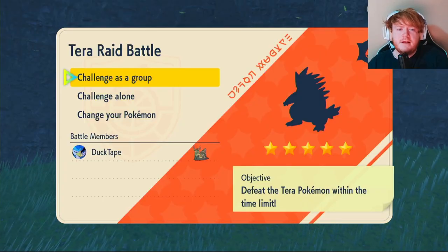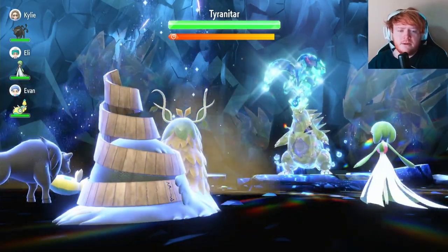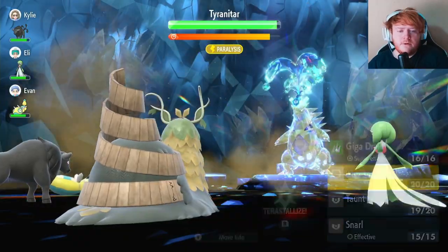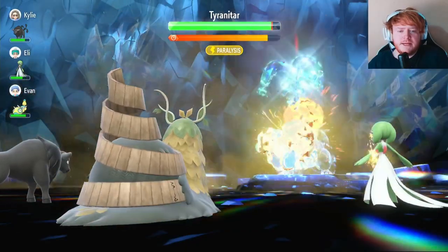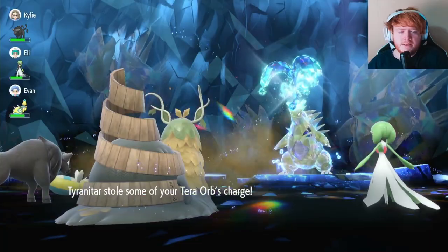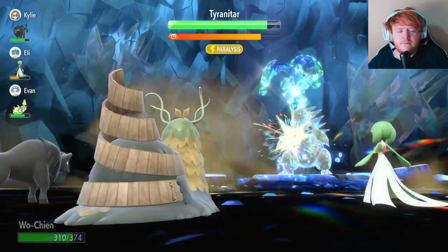We've found a third raid — it's a Tyranitar Water type five-star. We're going to start off with a Taunt because I don't know what moves this thing has — it could have Screech. It uses Dark Pulse, that's fine — I'm pretty sure that's the only special attack it's got, so I'm not going to bother using Snarl. We're just going to use Growth and raise that Special Attack. Tyranitar couldn't move because it's paralyzed. Then it steals some of our Tera Charge — that's fine. We're going to use two Growths in this one so we're on plus two Special Attack when we're attacking, because this thing has quite a bit of Special Defense.